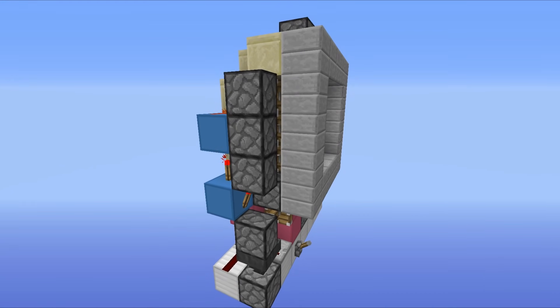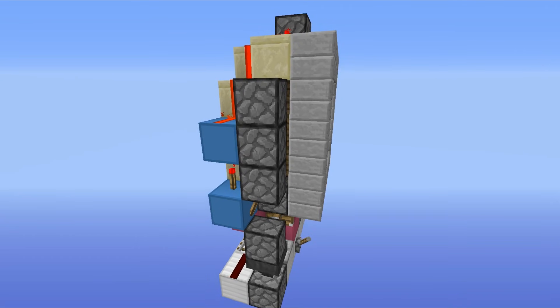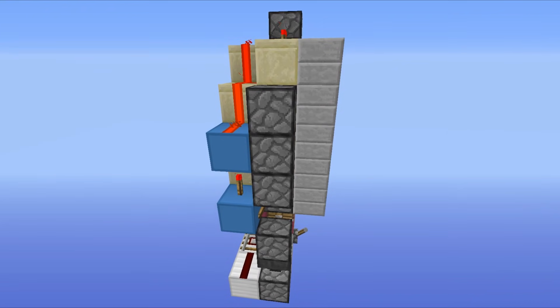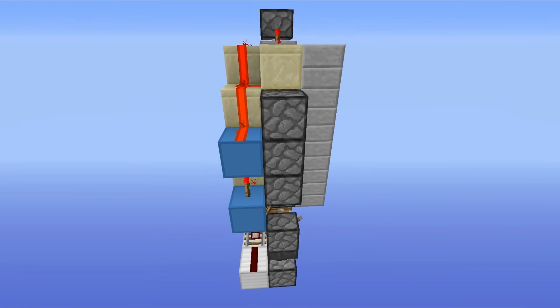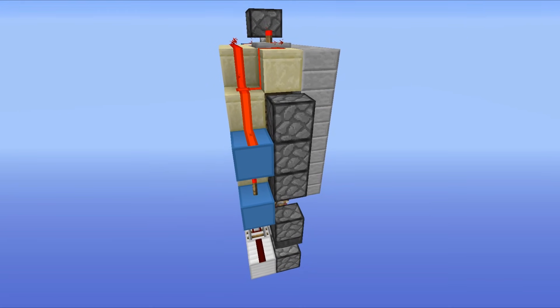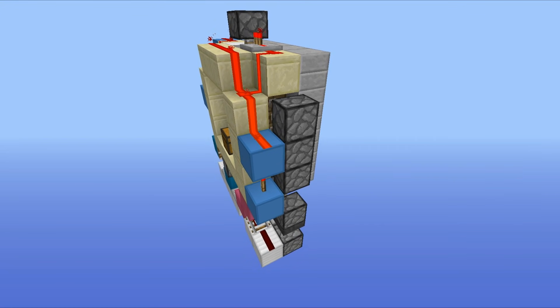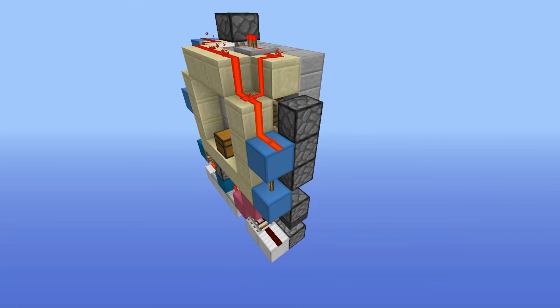The next thing that I want you guys to notice is of course the size of this thing. It is absolutely tiny, at only 7x9x2, it will slot in pretty much anywhere. Now I have to mention this before I move on — there is actually a smaller design out there by a chap named TT Lemon, who is absolutely fantastic at compacting down redstone contraptions, getting everything to a really small size. So if you do want to check him out, then there will be a video link to his video and also a link to his channel in the description down below.